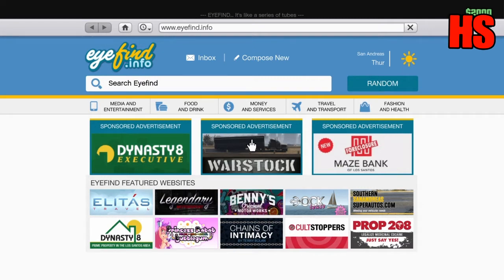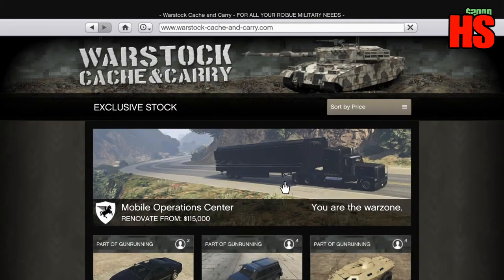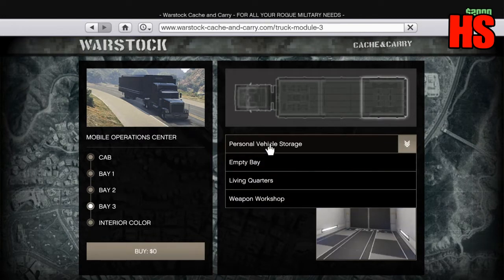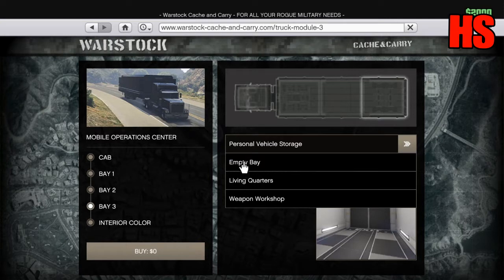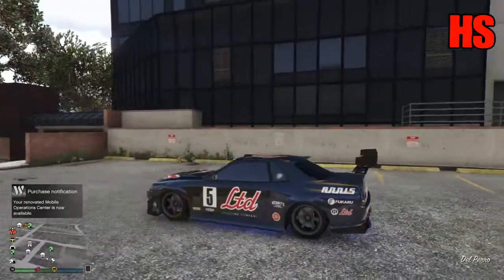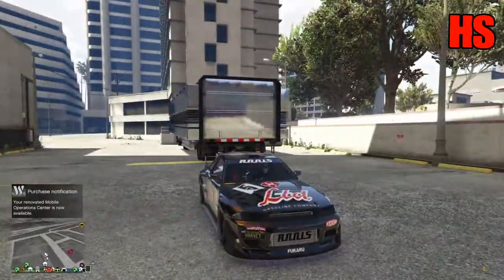Once you've done that, go to Warstock, then go to the mobile operation centre, then go to Bay 3. You're going to need 195k to do this each time, but you're making around 700k back, so it'll be worth it. Change your bay to Empty Bay, go to Buy. Once you're in the purchase screen, press X and then press Triangle really quickly — watch your minimap just above it. Keep pressing Triangle and you'll see that your renovated mobile operation centre is now available.